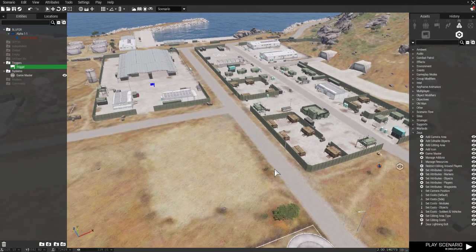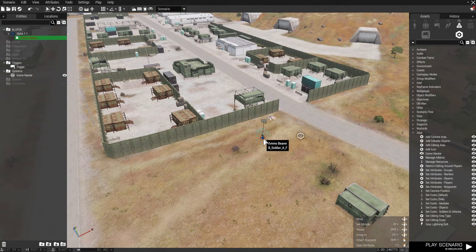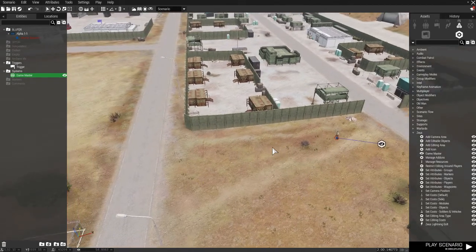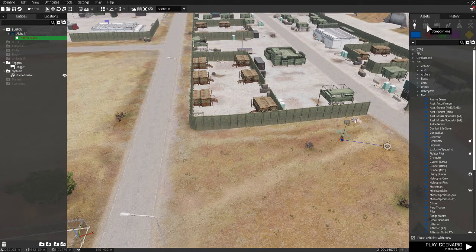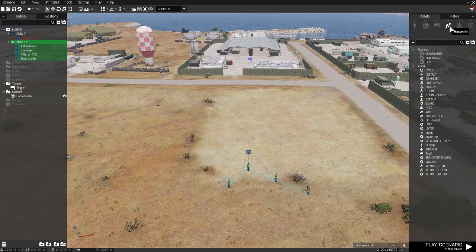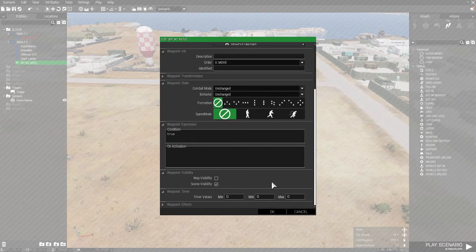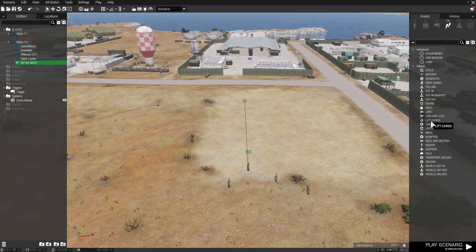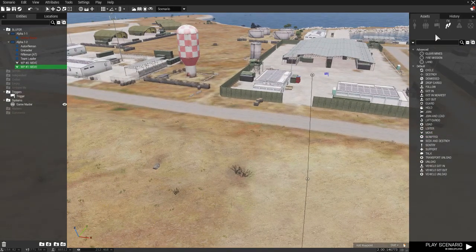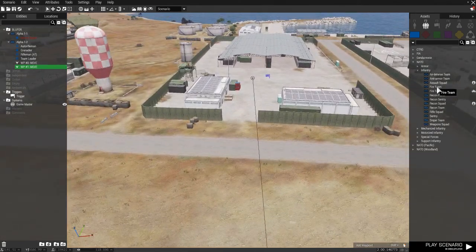This is quite easy. I'll just demonstrate how to make this happen. So I've placed down a Blue 4 player unit and a Game Master Zeus, and synced the two. Then we'll place down a group of Blue 4 to demonstrate this. The Blue 4 are going to invade an independent faction base, and then the independent faction are going to become hostile when the Blue 4 invade their base and shoot them.